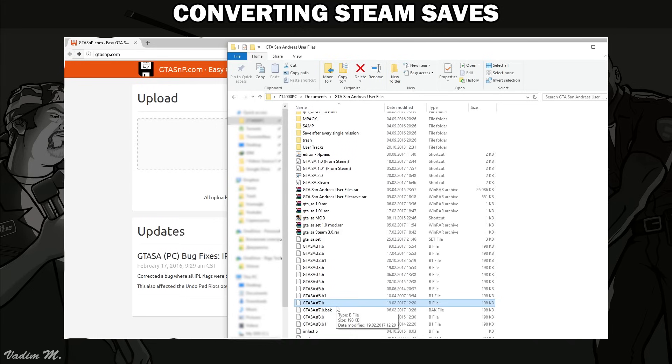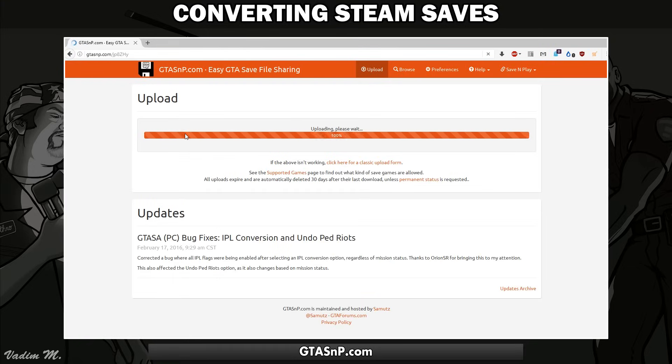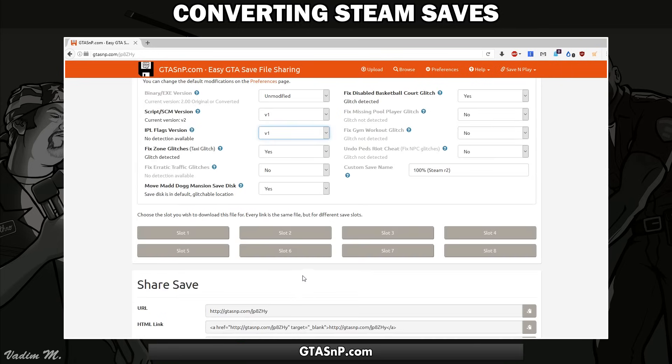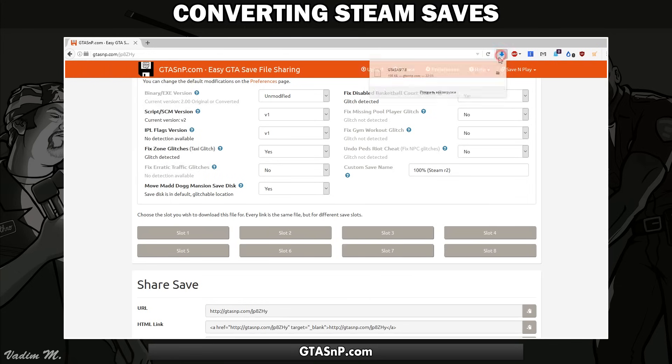If you want to use your Steam saves, you have to convert them by using a special website — just drag and drop your save game there. Then click on Modifications and choose Unmodified, V1, and V1. Then choose a slot and you are ready to replace the save and continue your game experience.